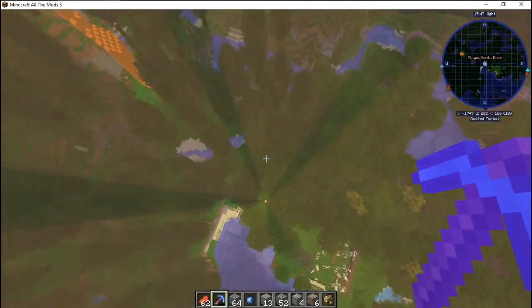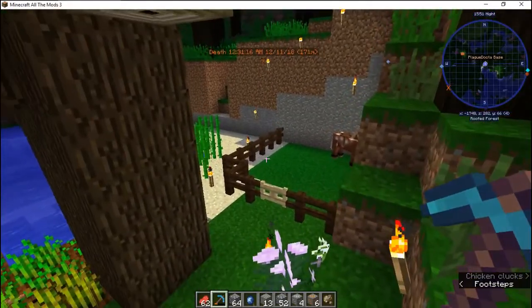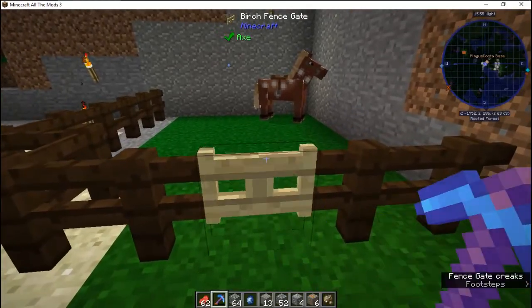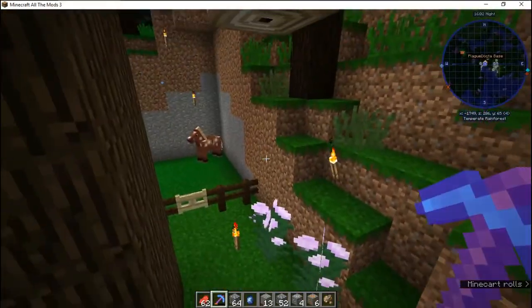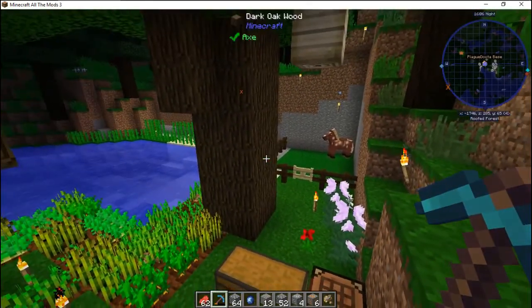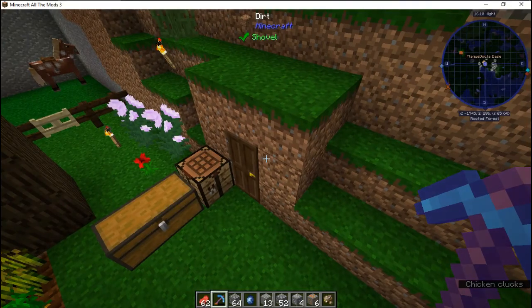Here we go — and this is Plague Doctor's base. He's still just starting out. He has a horse, which means Plague Doctor plays legitimately on the server, as well as Rainforester. I don't know where Rainforester's base is, so we are going to take a quick look at Plague Doctor's.